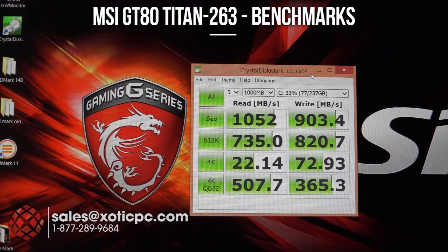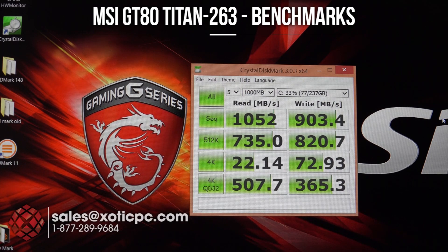We also ran a test on the hard drives. There are two 128GB M.2 SSDs in MSI Super RAID 3 configuration. You can see the speed increase from having SSDs in RAID — sequential read times are over a gigabyte per second at 1,052 MB/s, and sequential write at 903.4 MB/s. 4K read is 22.14 MB/s and write is 72.93 MB/s. You can also see the 512K and 4K QD32 speeds — all great numbers. There's room for two more slots, so you can add to that configuration and get even higher numbers.